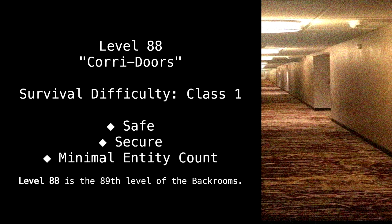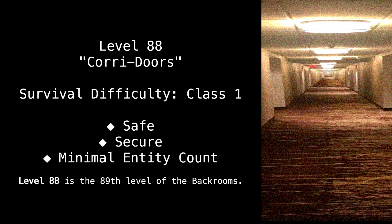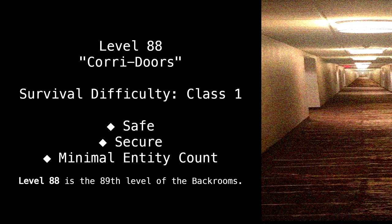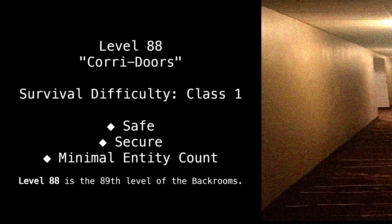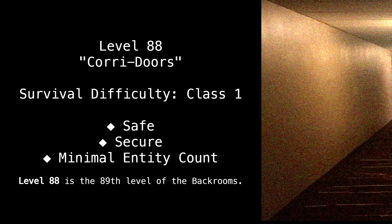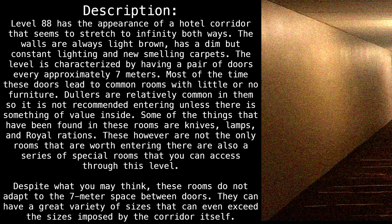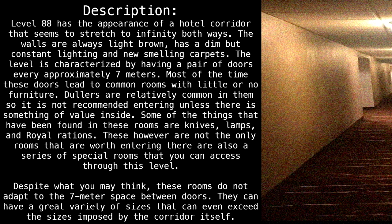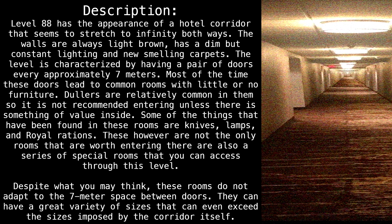Level 88 — Corridors. Survival difficulty: class 1, safe, secure, minimal entity count. Level 88 is the 89th level of the Backrooms. Description: Level 88 has the appearance of a hotel corridor that seems to stretch to infinity both ways.